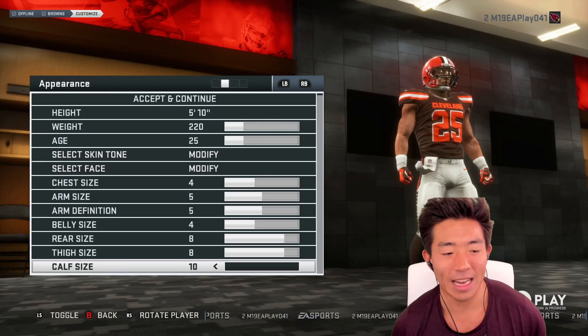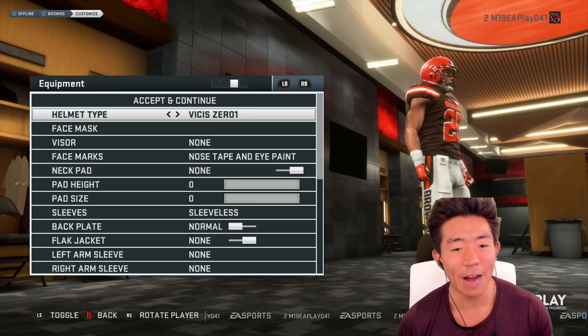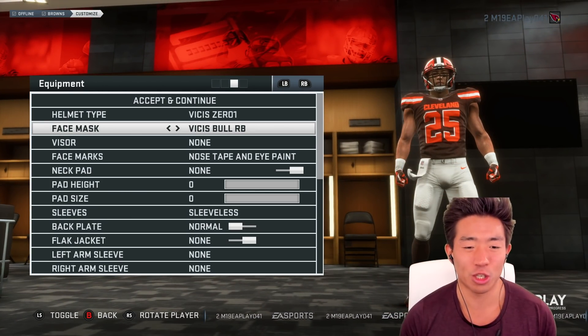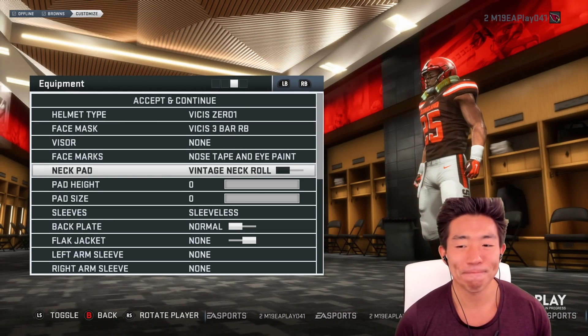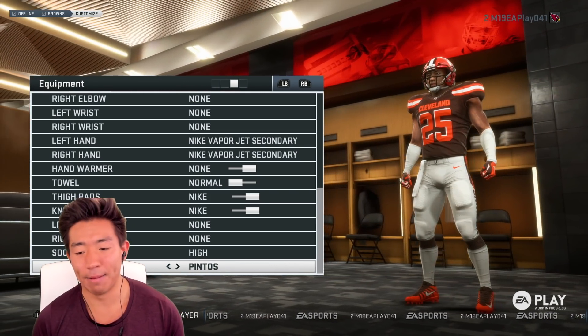We gave ourselves decent lower body strength. Now for the equipment - I'm not a huge equipment guy, but I know a lot of you guys are, so I'm going to scroll through some of this. I think the Vysis is new, so we decided to go with the Vysis three-bar running back. Neckpad! Looks like some moldy cheese - I'll pass, I don't want to get an infection or anything. For the shoes, I'm going to scroll through some of this just for you guys.